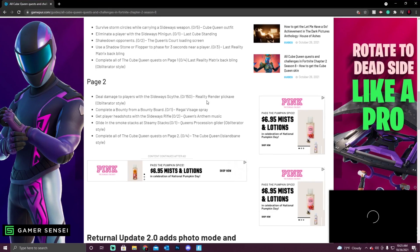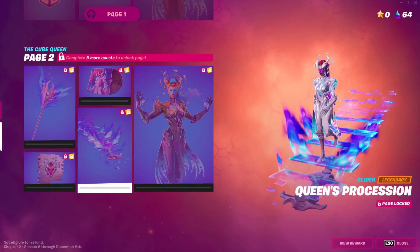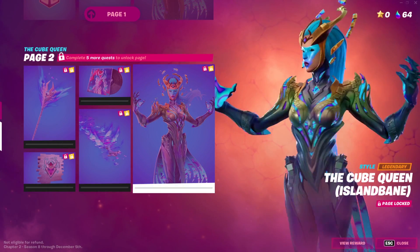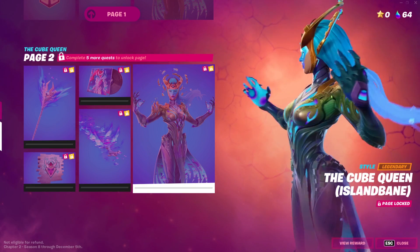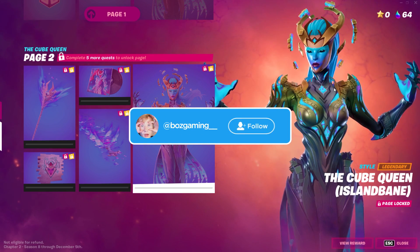The final quest is completing all of the Cube Queen quests on page two. So technically you only have to complete eight quests total to unlock all of the styles. This final style is gold and looks animated — it's not the best style, but it is pretty cool and interesting.